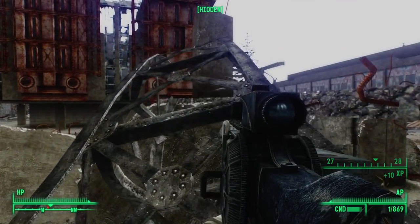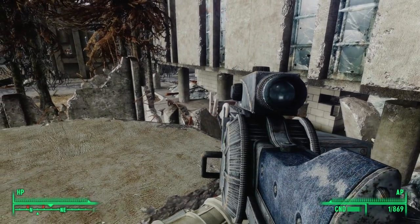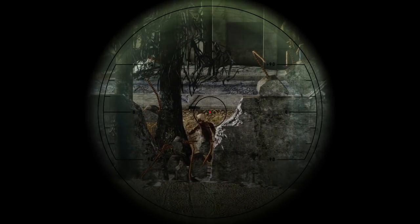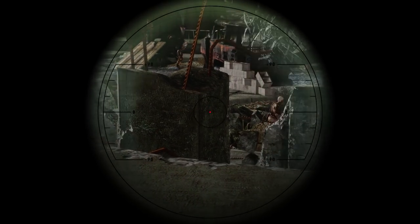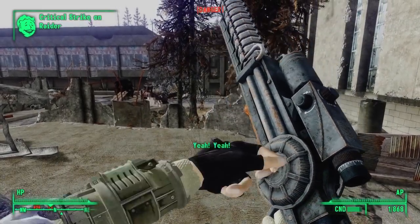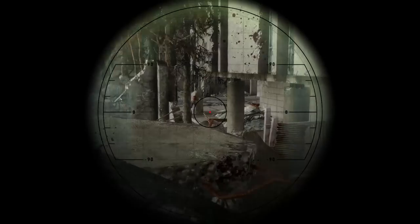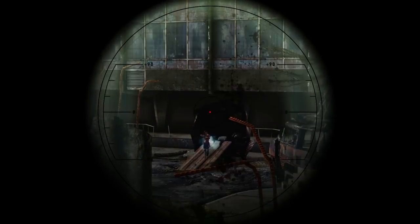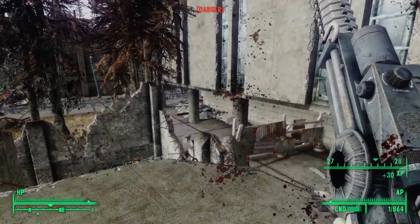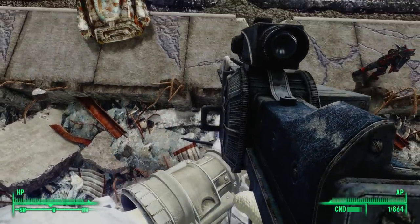Bethesda is the name of a town in Maryland, and it just so happens to be the location of Bethesda's first corporate headquarters. While sneaking through the ruins, we find a downed antenna tower. Climbing up it, we not only get a great view but all of the nearby raiders can see us. We killed most of them wandering around, but we're too exposed and need to get down.